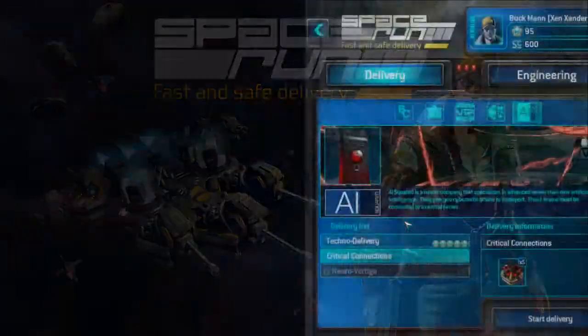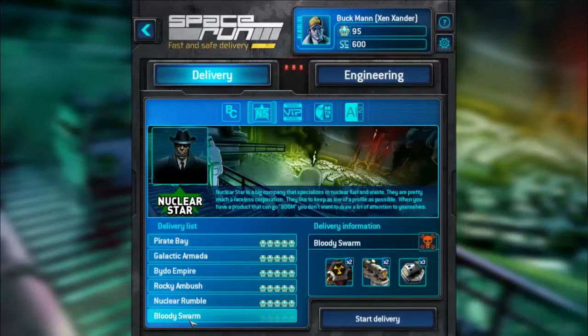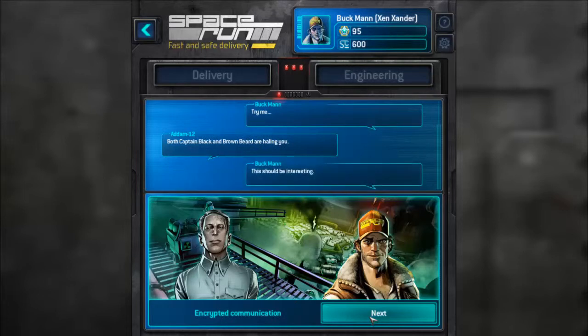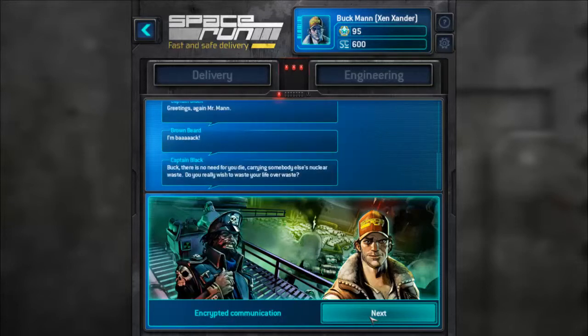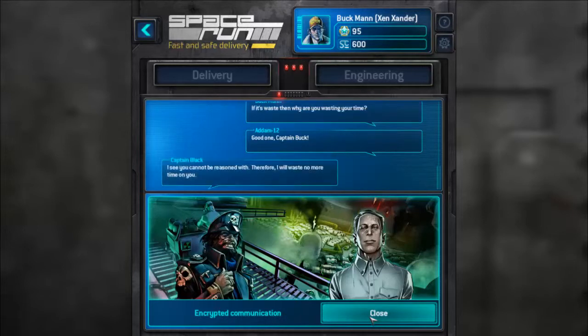Welcome back to Space Run. We've got a bloody swarm and two nukes this time to take out three waste silos. Captain Black and brothers trade witty banter: 'You're carrying someone else's nuclear waste — do you really wish to waste your life over waste?' 'Good one. If it's waste, why are you wasting your time?' 'I will waste no more time on you.' 'If you're gonna waste no more time on me, then don't attack me.'